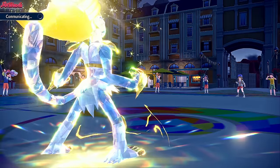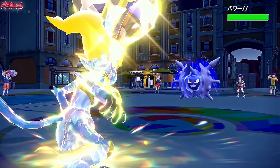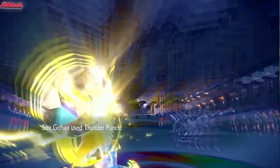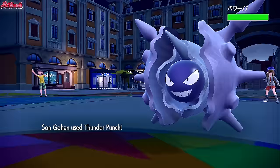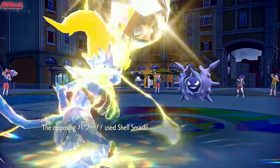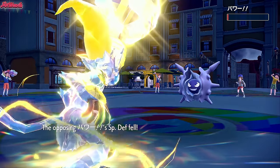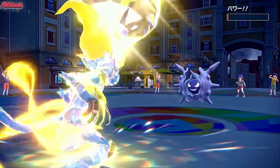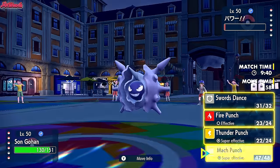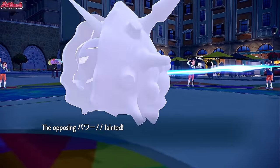It was probably better to go Fire Punch in the first place. Cloyster comes in, gets caught in Sticky Webs. I don't think they're Focus Sashed on Cloyster if Gengar was Sashed, but we go Thunder Punch anyway. They are Sashed — so Focus Sash on both Gengar and Cloyster. They go for Shell Smash despite us already showing Mach Punch. Maybe they don't know Mach Punch's priority. We go for Mach Punch and down goes Cloyster.